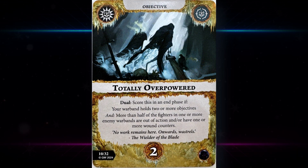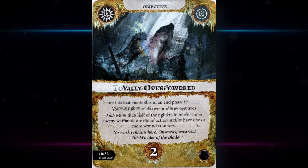Then we have a totally overpowered duel — scores in an end phase if your warband holds two or more objectives and more than half of the fighters in one or more enemy warbands are out of action and/or have one or more wound counters. There's a fair amount of ping damage in the game right now, especially if you're playing into the spell decks or spellcaster warbands. Holding two is fairly easy, and the second part is easy enough to be appealing for two glory.